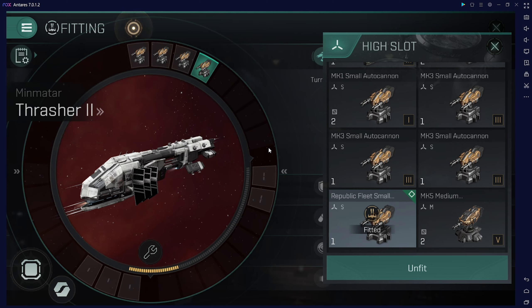Attack the frigates first. The frigates have webs, so after you kill the frigates with webs, then you go for the cruisers and battlecruisers and it's easier for you to win. So in this case we use these modules.